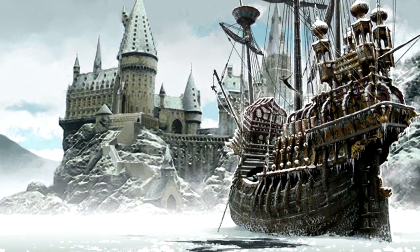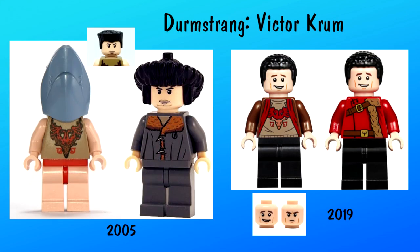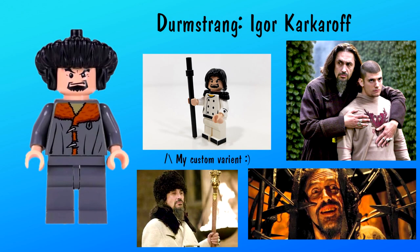Next arrives the Durmstrang ship with Headmaster Igor Karkaroff. The Durmstrang ship has only appeared once in LEGO form back in 2005. I'm surprised that we still haven't gotten a remake of it yet in the current reboot line — especially would have been nice to release alongside the Beauxbatons carriage. The only student we have seen for Durmstrang is Viktor Krum, with variants from both 2005 and 2019. I prefer the 2005 face print over the 2019 reuse. As for Karkaroff, we only got him back in 2005, and if we don't see him in a future Durmstrang ship, we will most definitely see him in a CMF sometime in the future.